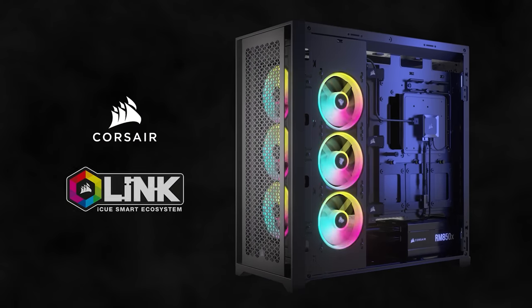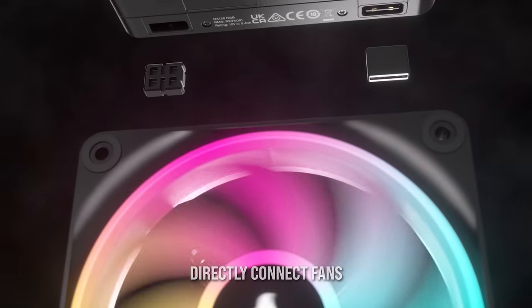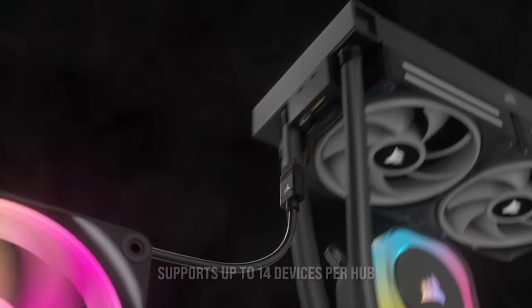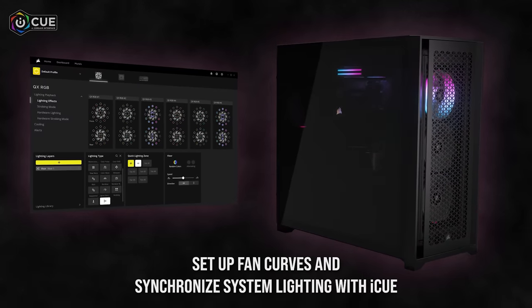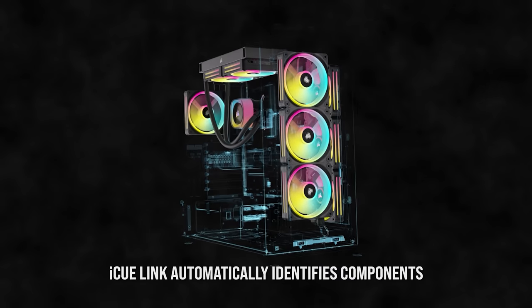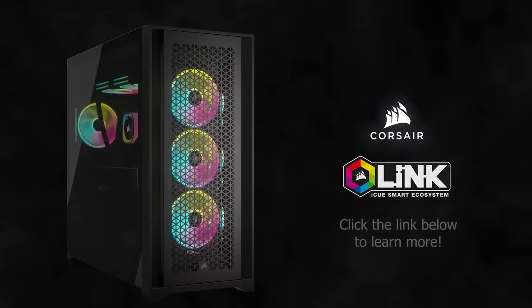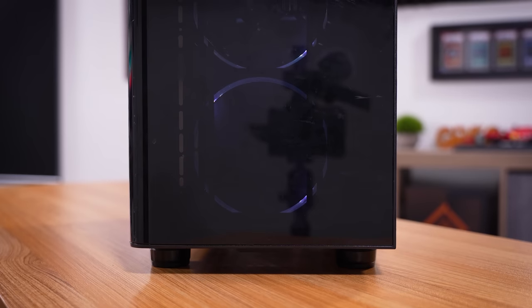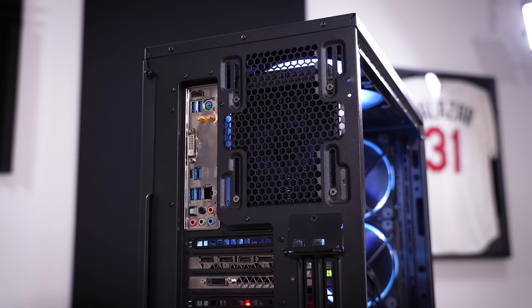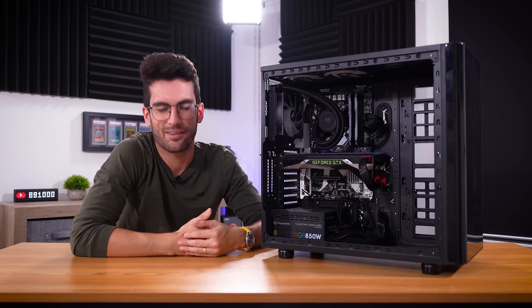Build better and smarter with the Corsair iCUE Link Ecosystem — a leap forward in PC building aimed at reducing cable clutter and maximizing hardware compatibility. Run a single controller with the iCUE System Hub and manage all your RGB devices through revamped software. The hub fits almost anywhere in your case and allows for up to seven connected devices in a single cable design, spanning fans, coolers, power supplies, cases, and more from Corsair. Click the link below to learn more. Thank you so much for watching — if you enjoyed the video, give it a thumbs up, consider subscribing, and stay tuned for what's to come. My name is Greg. Thanks for learning with me.